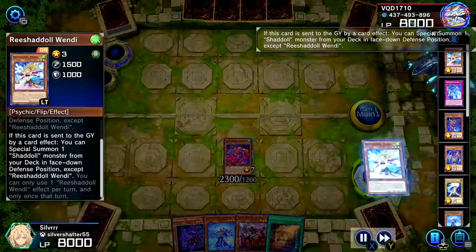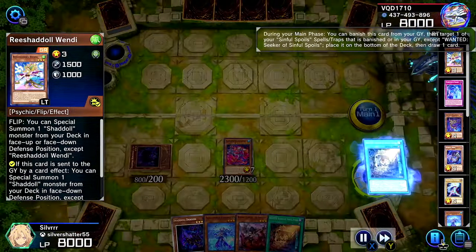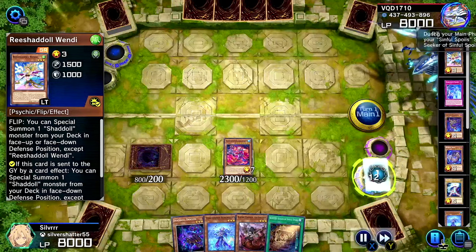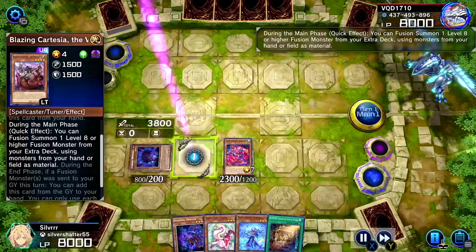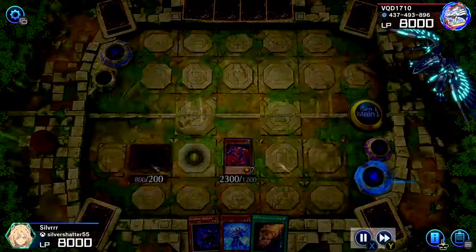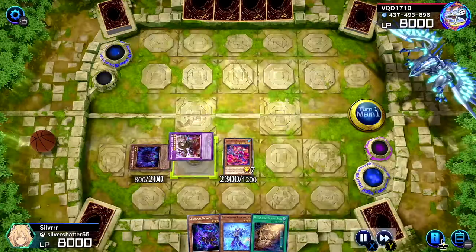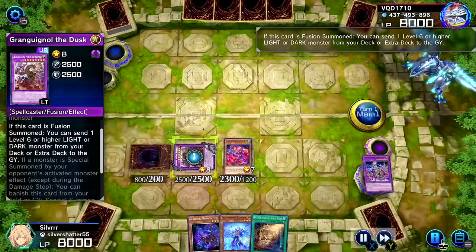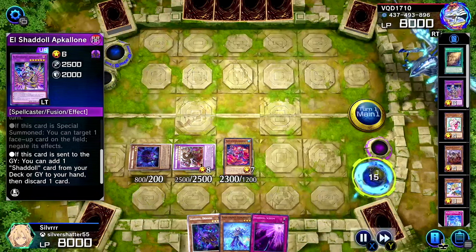We got Cartesia — yeah, we do the Dusk Dragon play here too. I probably saved the first replay thinking, 'Oh that's so cool, I'd probably never be able to pull this off again,' and then I do it in the very next one. Throw away AP Galon — that's literally what we just saw. Okay, at least let's hope this one is better.